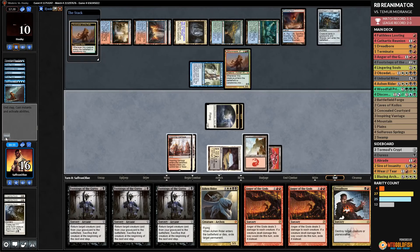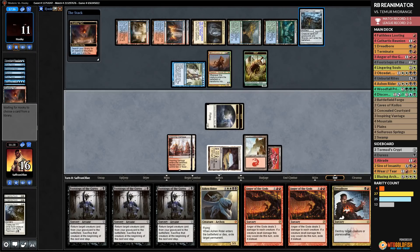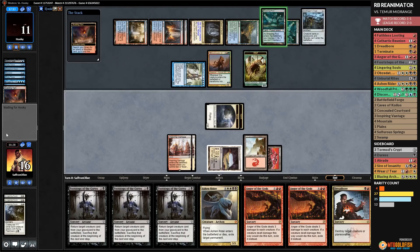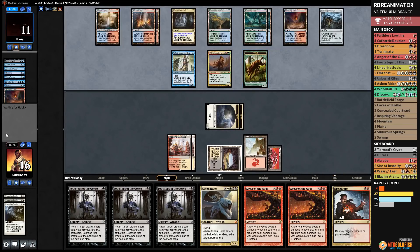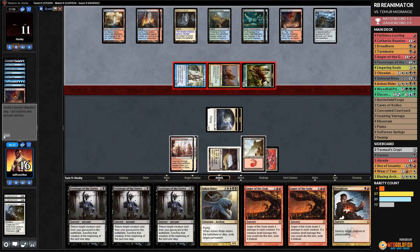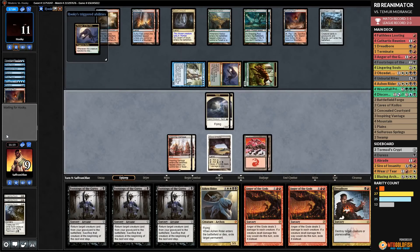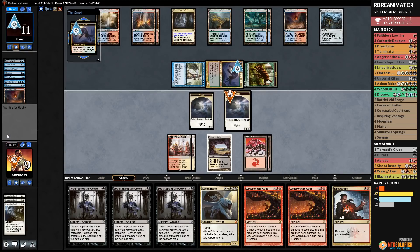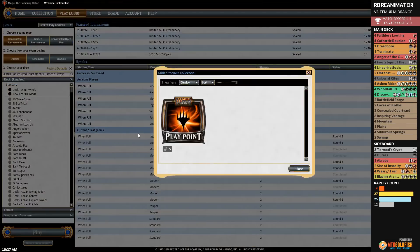Opponent flashes in Huntmaster of the Fells, and this one's looking pretty over. We go up to 12 from Huntmaster. Opponent cracks Scalding Tarn. We were not expecting this graveyard deck to have Grafdigger's Cage — they got us. Still not sure about their deck-building strategy but it's working this time. We're going to lose because of the Cage, plus they drew tons of counterspells. We scoop.